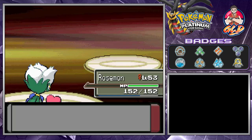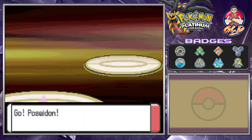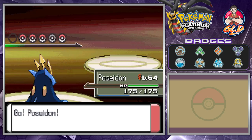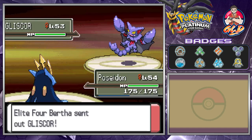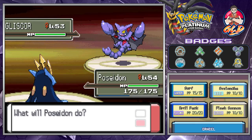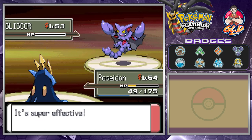Here comes Gliscor — another Pokemon introduced in this generation. I think the way you evolve Gligar into Gliscor is by a held item — correct me if I'm wrong. Here comes Earthquake — of course we're getting hit really hard.